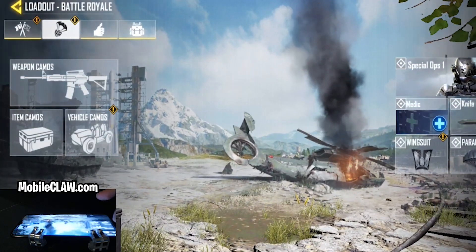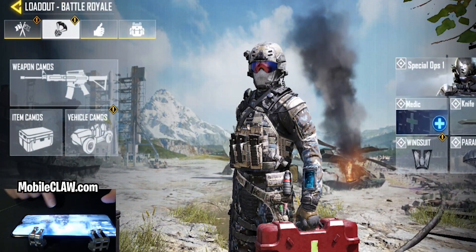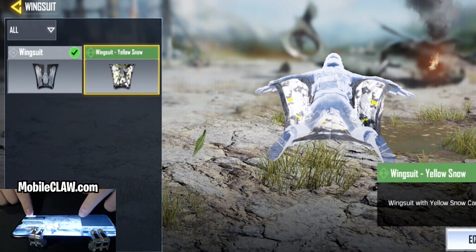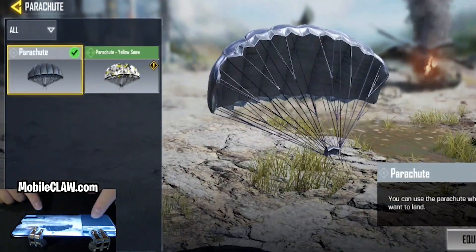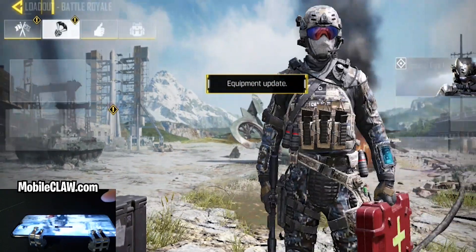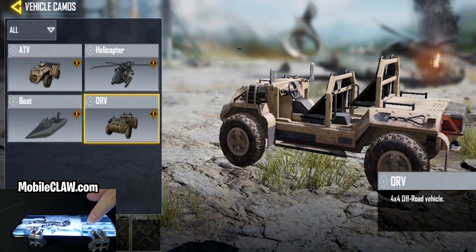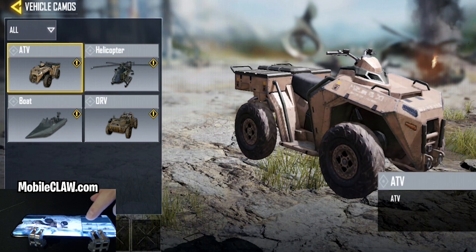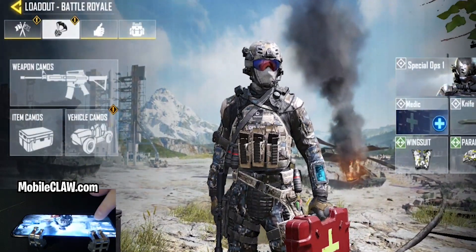Here's my wingsuit — I already unlocked this one, so I'm going to equip it. That's for Battle Royale of course. My parachute — I already unlocked the yellow one. We'll go ahead and equip the parachute. And then my weapon and vehicle stuff — I already have some camos. This must just be showing that we can customize this stuff.